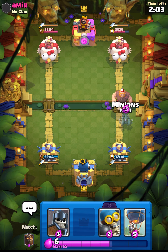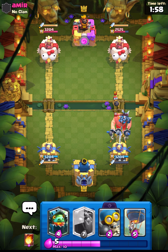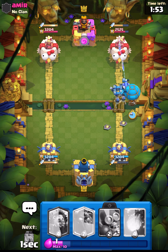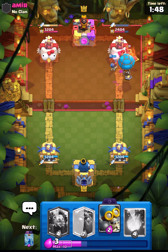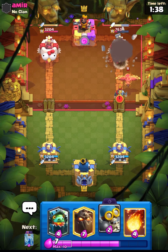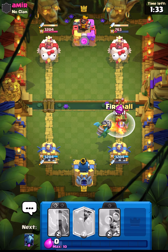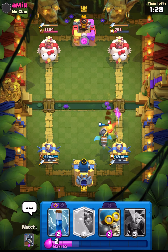Now he doesn't have his lightning and doesn't have his prince, so we can go in with our balloon — but let's wait, first defend this giant and then go in with the balloon. This deck is also being run by pros on the top ladder. Our balloon will get the connection — such an easy connection, and this is going to be a really juicy one. I should be placing my inferno over here and fireball like this. I think he will use his ability but he is low on elixir right now.